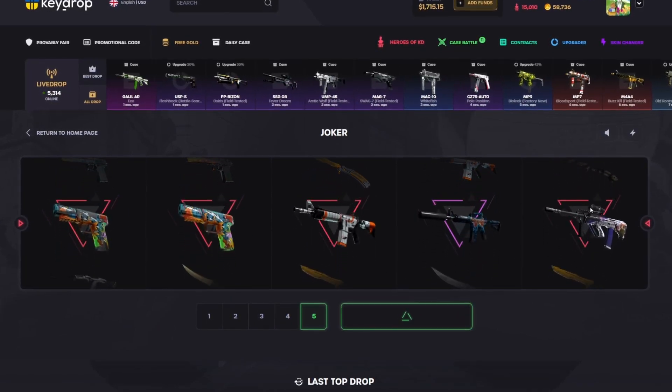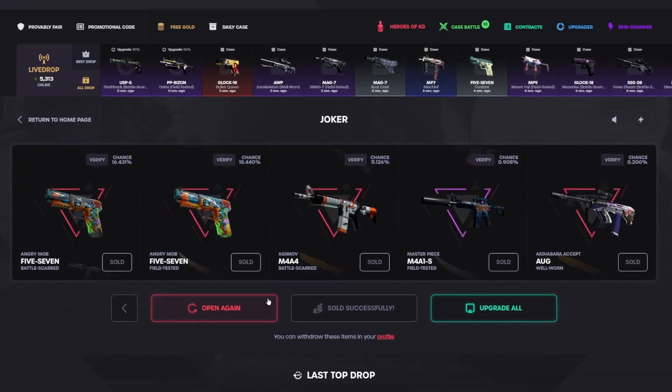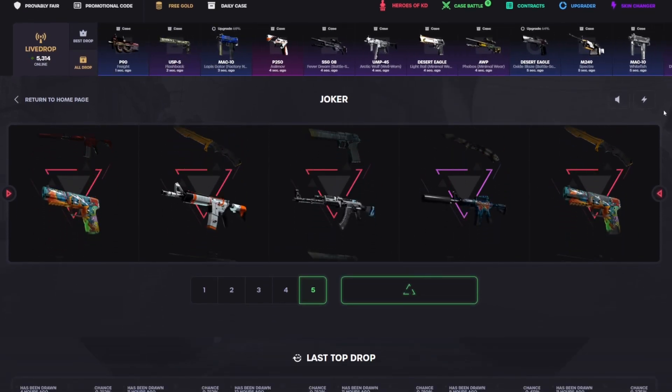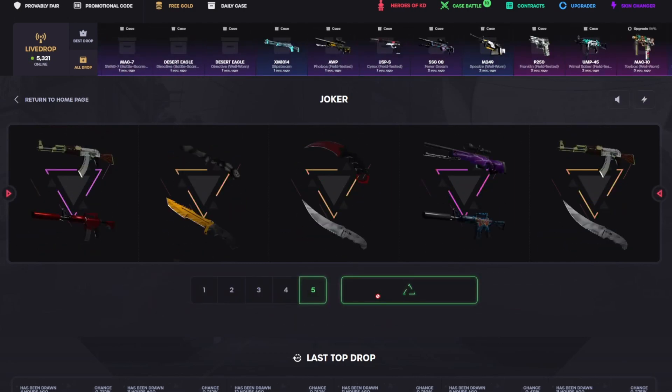That is good, that is definitely good. Nice — it's 461 for the AUG. We're gonna run it back again, we're at 2000 on the case now, 1400 in just from this case. It's a slight loss, 13 bucks — we'll run it back again.